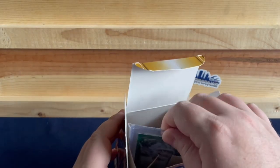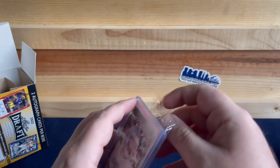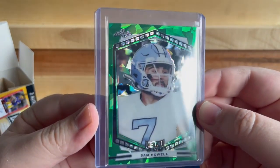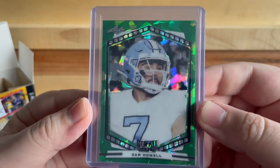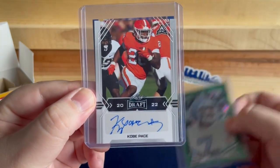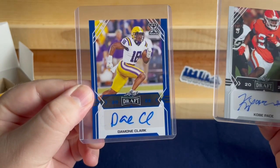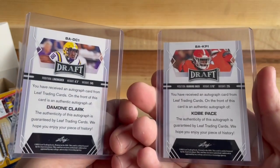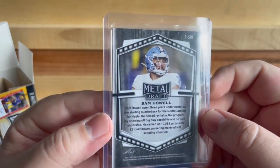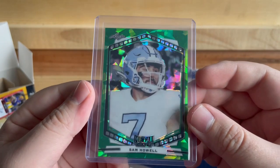Let's go to our second box. Our metal card is Sam Howell — that's not bad. We'll see in the long term how he does in Washington, but right now he throws the ball around, that's for sure. We got the green cracked ice for Sam Howell for a metal card. Our first auto is Kobe Pace, and our second auto is going to be Damone Clark. Do not recognize the names of either of these guys, so I don't think this time we actually hit anything — but I have to look them up. Sam Howell is a decent one on the metal card.